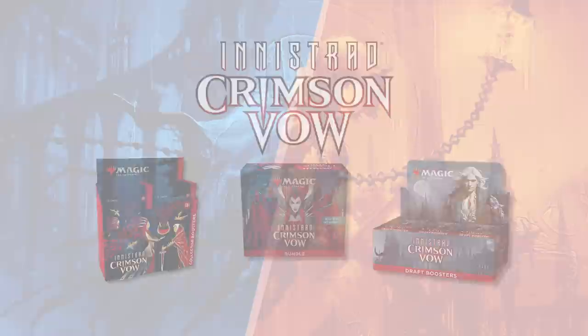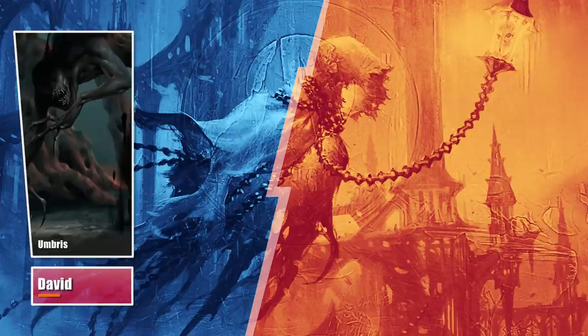Hello everyone and welcome to SplitSecond, Innistrad Crimson Vow Edition, where we try to showcase for the first time new commanders from this set. This week, David brewed an Umbriz deck built around the Hullbreaker Horror, to generate infinite mana and cast and recast Umbriz to exile his opponent's decks.